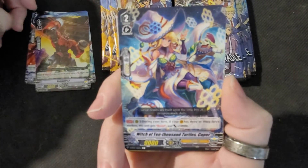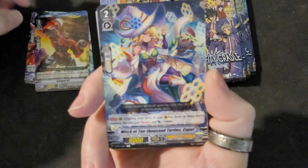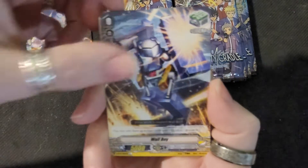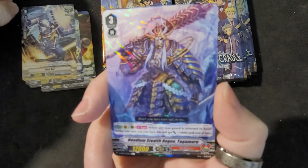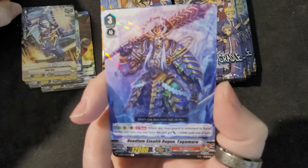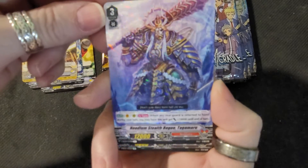Ooh, that's a nice one — Witch of the 10,000 Turtles. What a name! We got a Wallboy. And ooh, look at him — Hoodlum Stealth Rogue, Tagamaru. Look at him, he's shiny too.